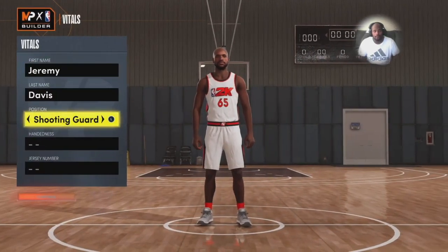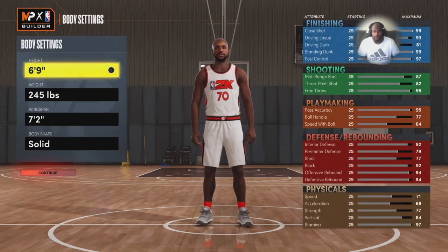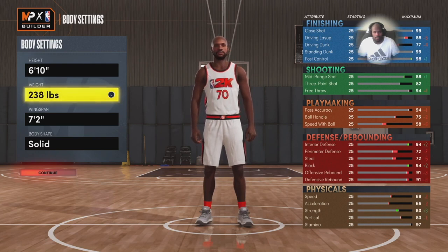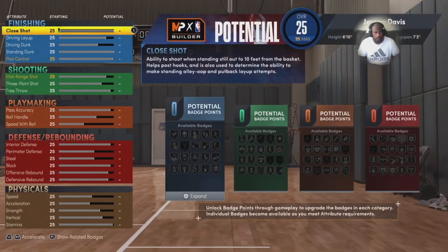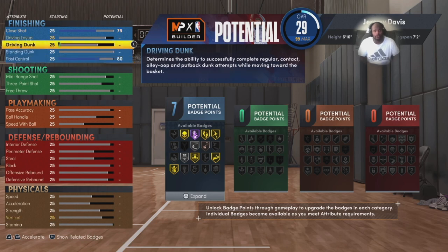Now this brings me to my second build — a power forward. Put it at power forward, right hand — remember the hand determines which side is your strong dunk and which side is your weak dunk. I put him at six-foot-six and weight around 230. I didn't want to go below 80 strength on my power forward, and I see that changed the strength so I put it back down to 72. Speed would be 69 — remember we always have gym rat, which gives you plus four in acceleration and plus four in speed.